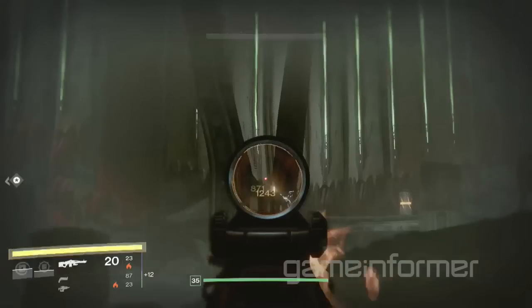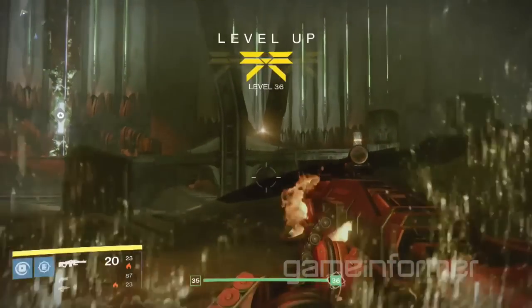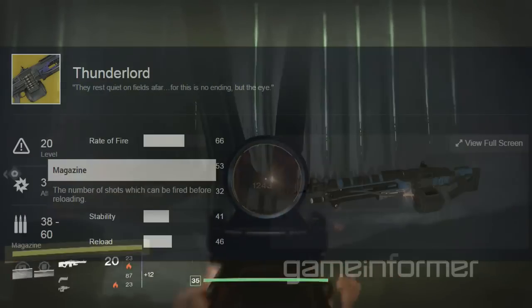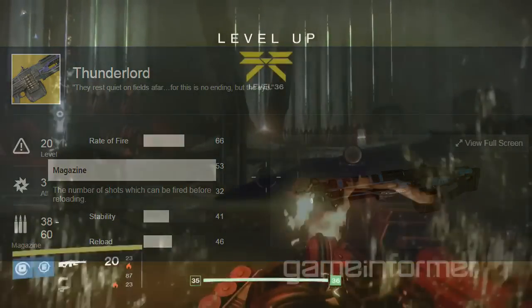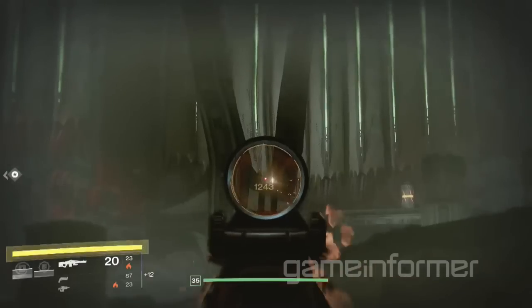Something I forgot to mention yesterday is that this just looks like a normal clip of a guardian ranking up to level 36, but look again — look at that machine gun. It's like the same model as the Thunderlord but it's solar damage. That is very interesting. So in the Taken King, can you change exotics to different damage types? I think it is a bit of a far-fetched idea, but you never know.